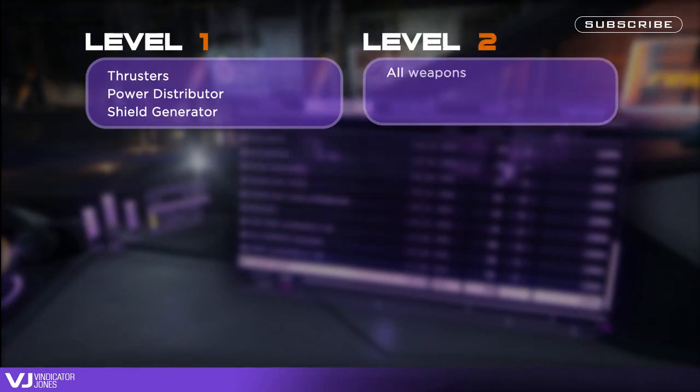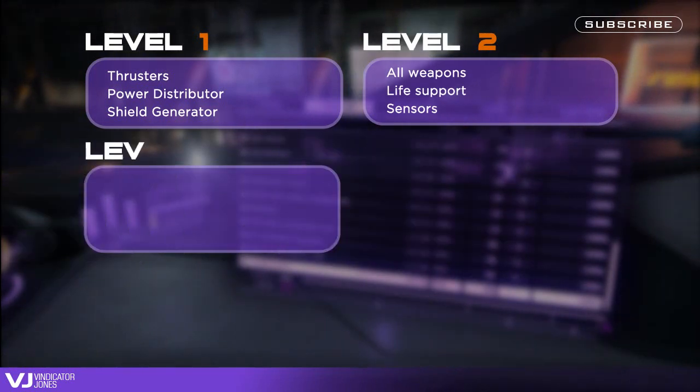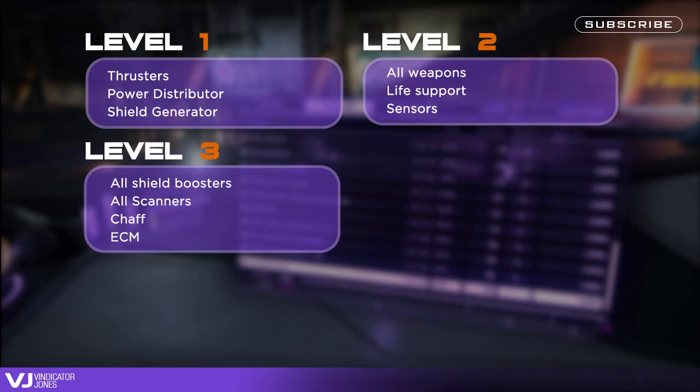Level two priorities: all weapons and life support. Level three: all shield boosters, scanners, chaff, ECM — in fact anything in your utility slots and any scanners.